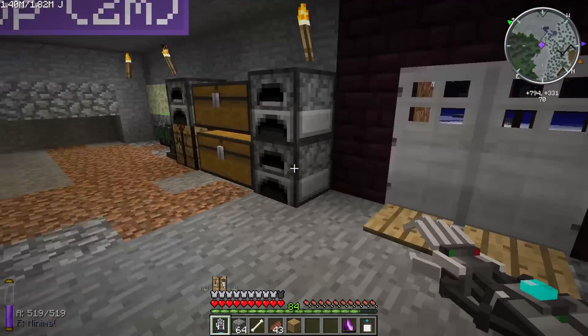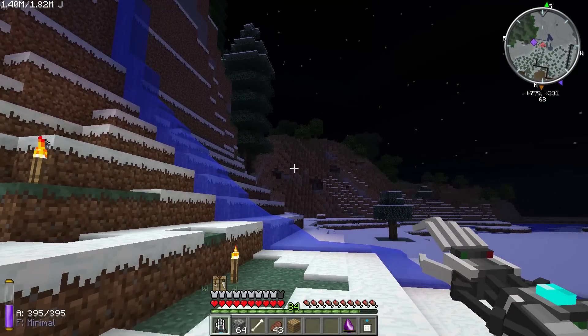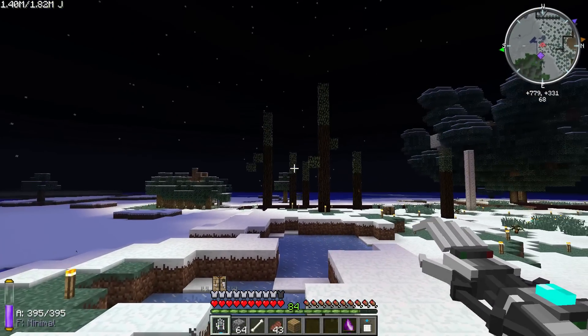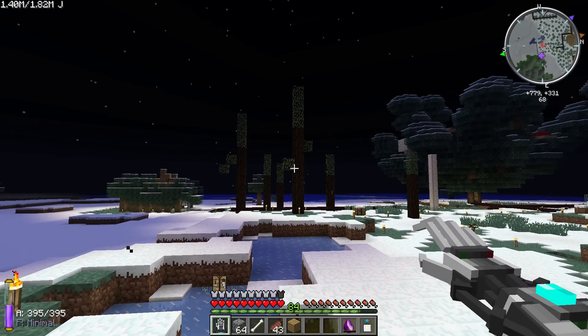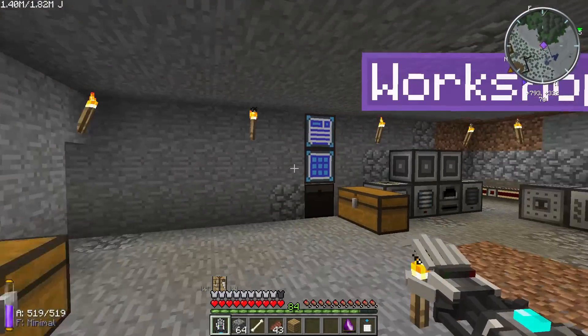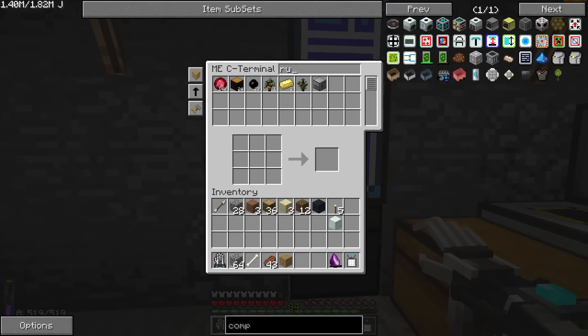I went over near our turtle mining area, which is that direction, about a thousand blocks or so, and picked up some saplings for the rubber trees. I've already stuck those into the system, so we should have a little bit of rubber here.